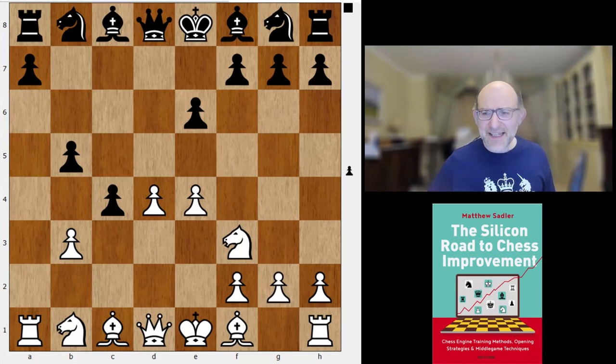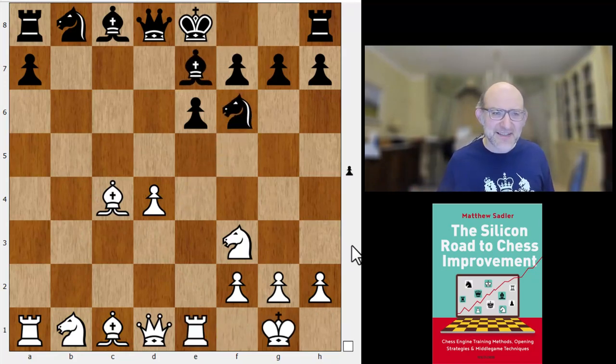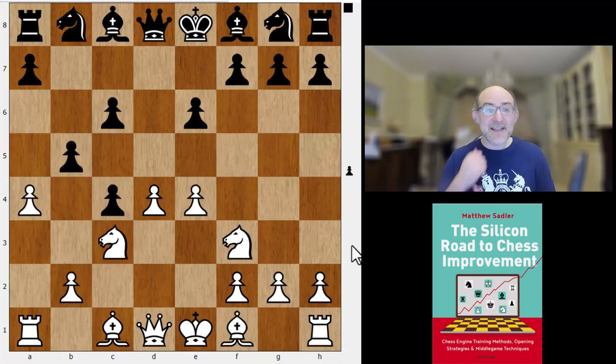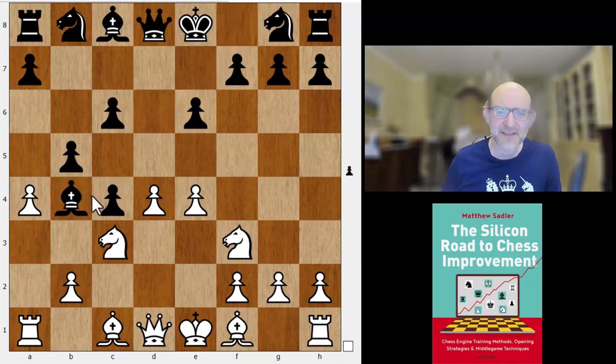Surprisingly, axb5 followed by b3 was Stockfish's first choice, though I never thought it was particularly dangerous. Nf6 is what the engines want, and if bxc4 Bxc4 Bxc4 Ne4 castles Bb7 Rc1 Nf6 — there's some slight edge for white and you might find some attacking ideas, but the engines basically feel it's equal. So probably need to analyze just a little bit further if playing this as black, but it doesn't look scary. Ting Yi Lei's choice of Nc3 was pretty good.